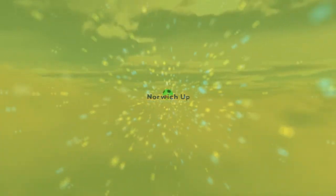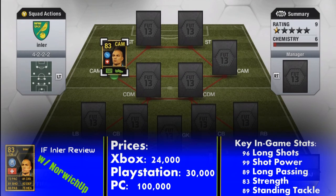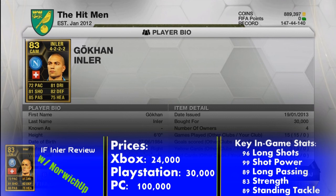Hello, this is Nara Jupp and welcome to our Ultimate Team player review. Today we have the second in-form Inler. He plays for Napoli in the Serie A. He is Swedish and there you can see his card face stats.